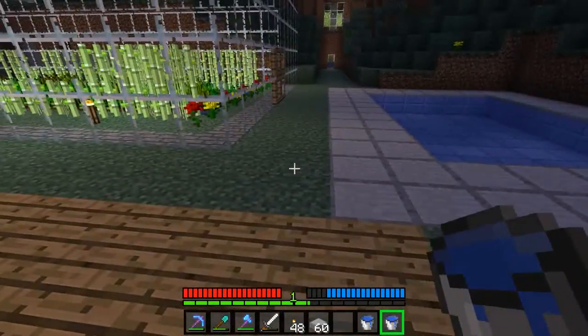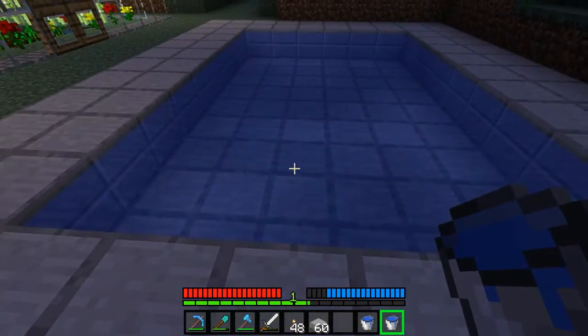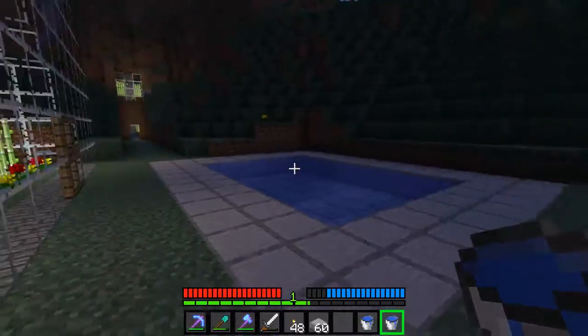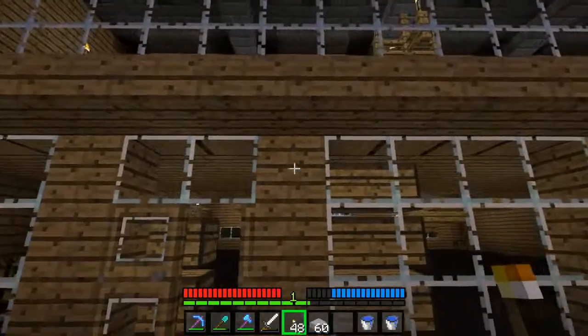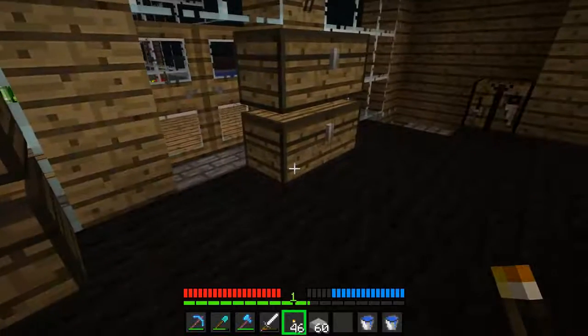I think the pool needs some lighting, but I'm not going to worry about the lighting until I've gone to the nether. Speaking of which — well, first of all, I need some lighting. Speaking of lighting. But the nether — I managed to get some obsidian, and I need a flint and steel.